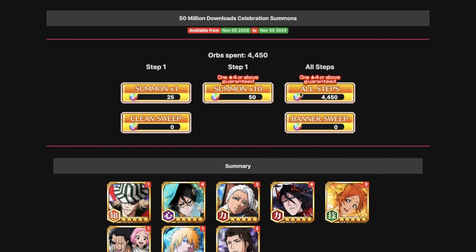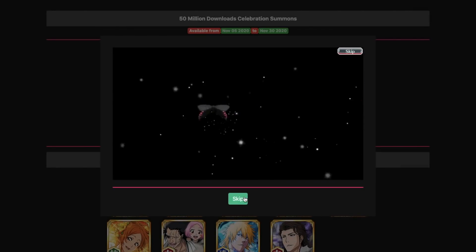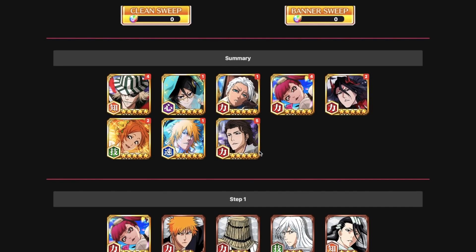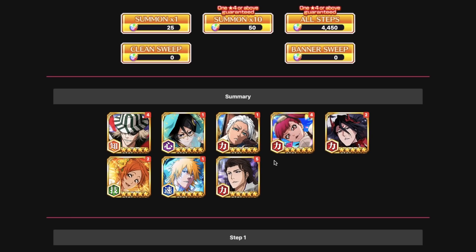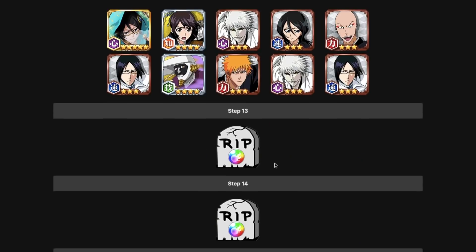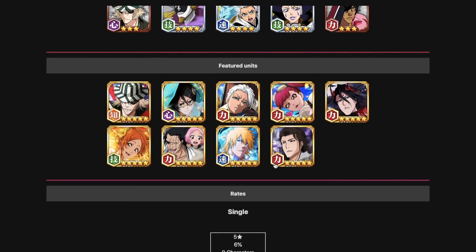We didn't get Ruka in all those steps - imagine doing 30 steps and not getting her. Let's do 30 more steps just for fun. This time we got: a four or five Ruka, a four or five Kisuke, one Rukia, one Toshiro, two Byakuyas, two Orihimes, one Quincy Ichigo, and a five out of five Power Aizen. That's actually quite good. The main three you want to go for are definitely the links or characters since they're the limited ones you need for farming IZ co-op.